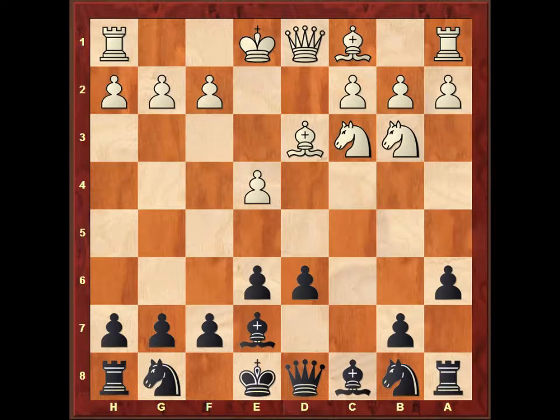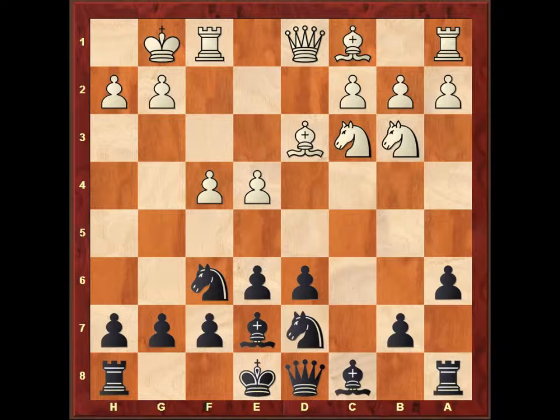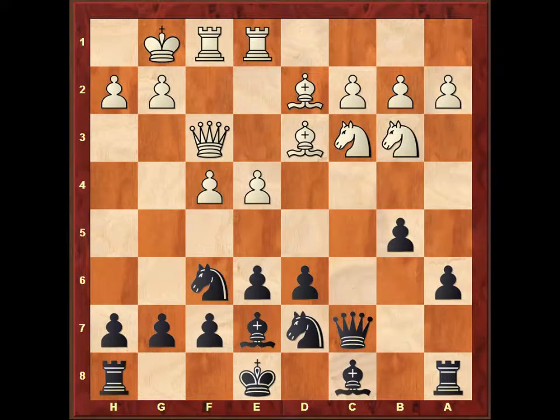I played d6. Castle. Knight f6. Pawn to f4. Knight bd7, defending from the e5 threat. Queen to f3. Queen to c7. Bishop d2. Now the idea for black is to start some attack on the queenside, which I did with the move b5. White played rook a to e1, and now I played bishop to b7.